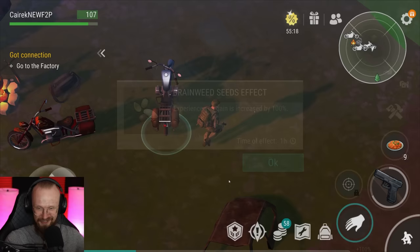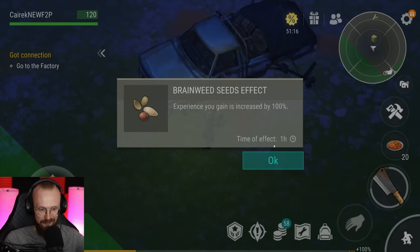I went back to the base in order to drop off some of my resources. I've also just talked to the dealer — we've gotten here a 100 experience buff. Let's take that and let's go to the abandoned factory.